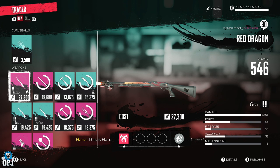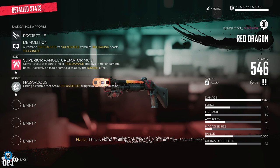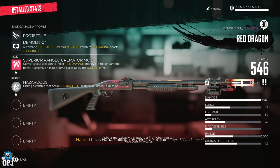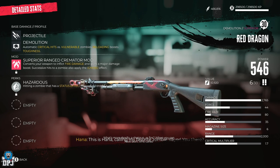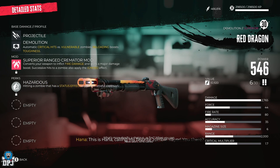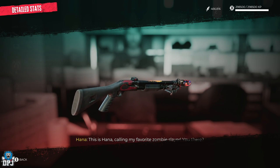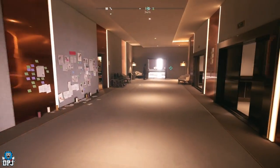Mine is level 30 and it's 27,300, but it's one you 100% want to buy because it's unique — like a named weapon. There aren't many of these you can buy from vendors in the game, so this is definitely one you want to get. It comes with demolition, superior range, cremator mod, and hazardous. You can apply three more things to it and make it even better.